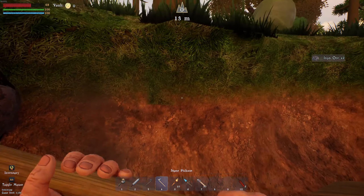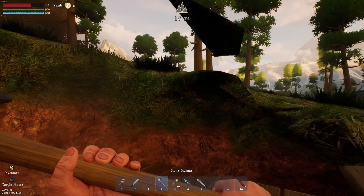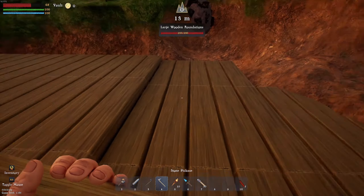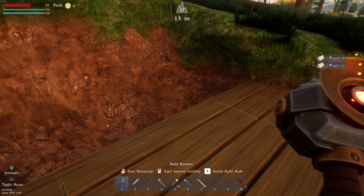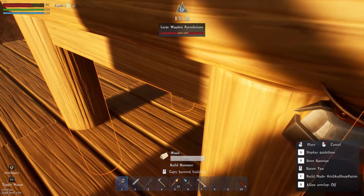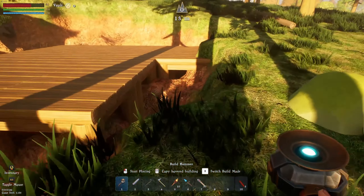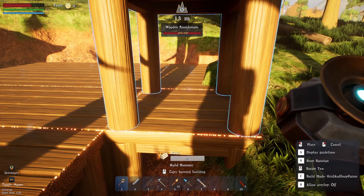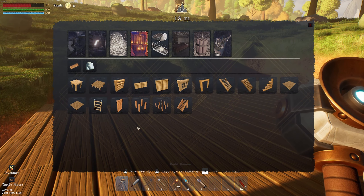It looks like you can find iron nodes just randomly about here, and we're going to need a whole bunch of iron if we go exploring for the nodes to find our way home. Middle mouse you can copy as well — that makes life a lot easier. Beautiful, here we go — we have the start of a foundation. It's actually quite easy to build now. Right middle mouse click and you can have the boards either way.